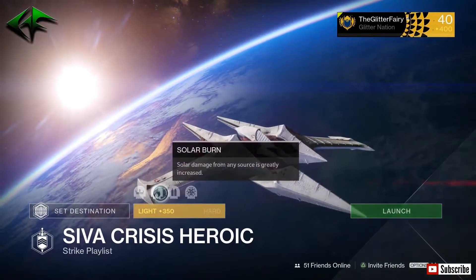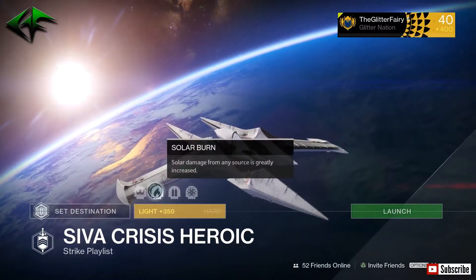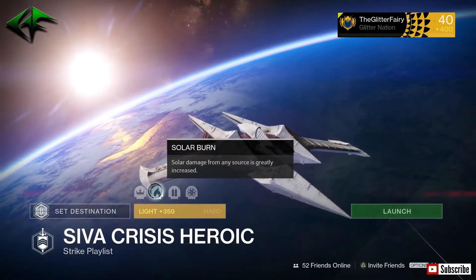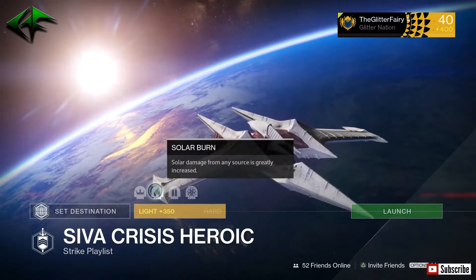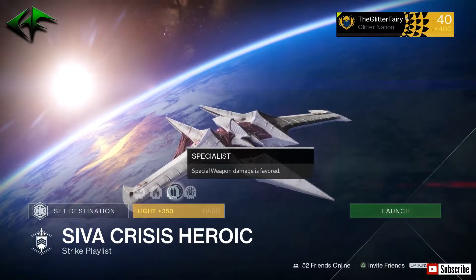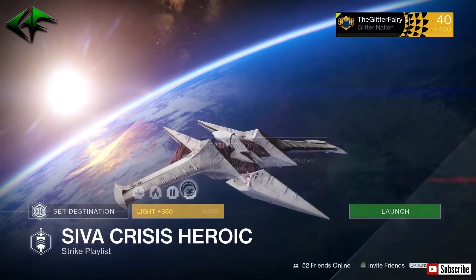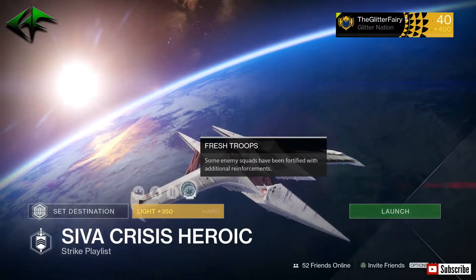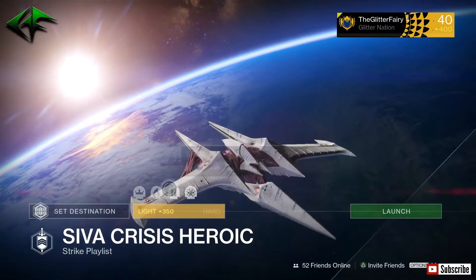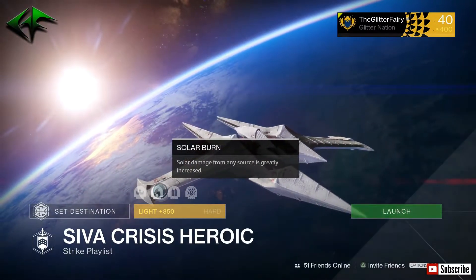As far as the weekly strikes go, you have Solar Burn, Specialist, and Fresh Troop. This is actually going to be really easy if you're missing any exotics and looking to grind out some strikes this week. Solar Burn and Specialist combined make this a very easy modifier week. Fresh Troops means enemy squads have been fortified with additional reinforcements, but that's really not that big of an issue.